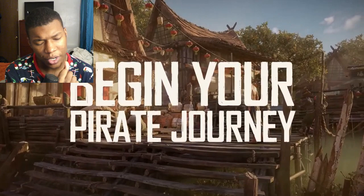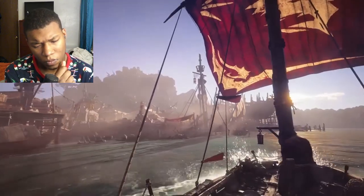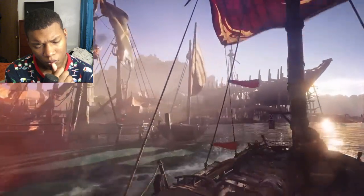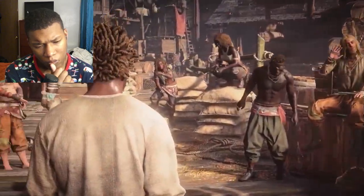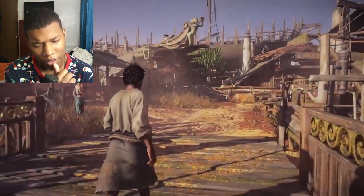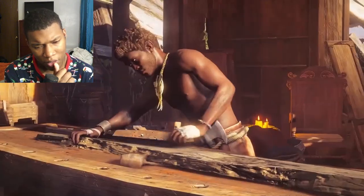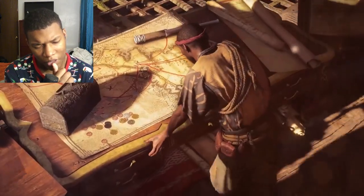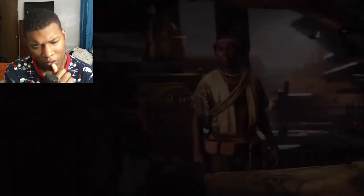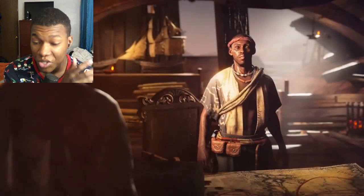After escaping the shipwreck, you'll approach the Red Isle and discover the pirate den of Saint Anne, which offers a first taste of pirate culture. In Saint Anne you'll find vendors such as the blacksmith, refiner, and more. At the shipwright, you'll be tasked with gathering materials to build your first pirate vessel — so you build your own ship.